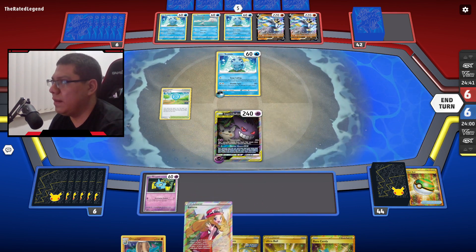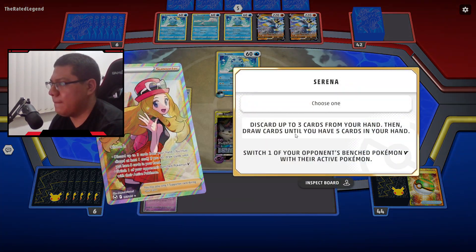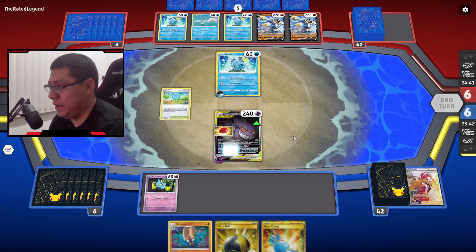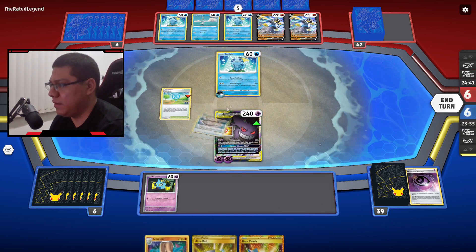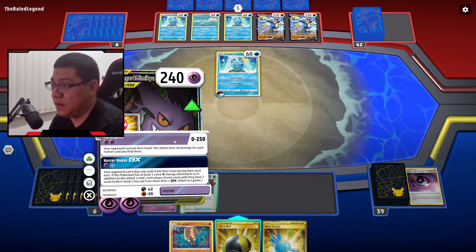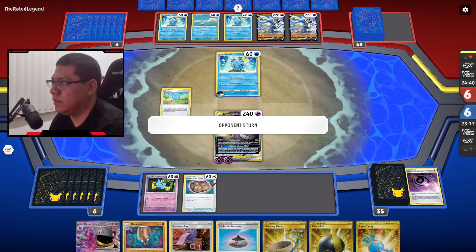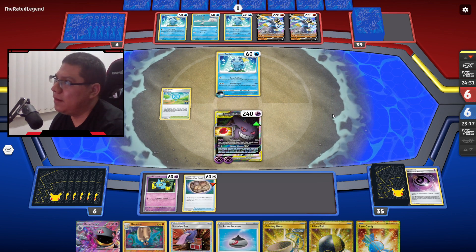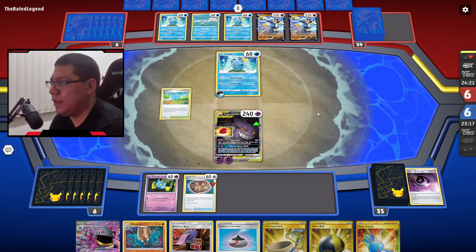Y como ya me salió el Horn, ya no lo voy a ocupar. Vamos a usar Serena y vamos a quitar el Horn. Me salió la energía, vamos a usar el Pokéstop a ver si sale algo chido. El fósil, ese sí me sirve. ¿Cómo se juega el fósil? Así. Y vamos a usar esto con Storm. Él no puede usar cartas este turno, lo cual es técnicamente bueno porque lo tengo bloqueado. No tiene cartas en el discard, significa que no sirve Poltergeist.